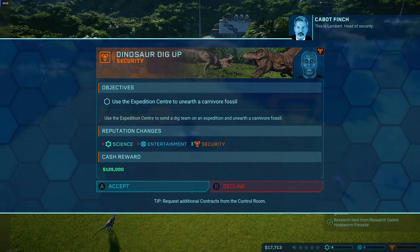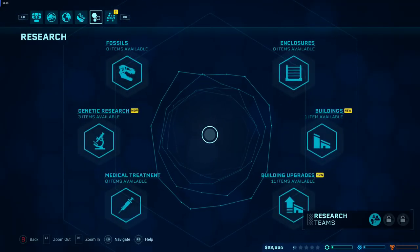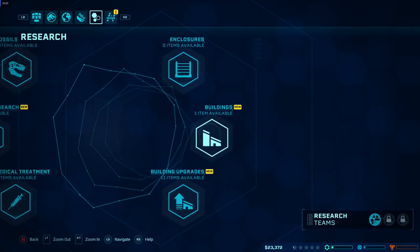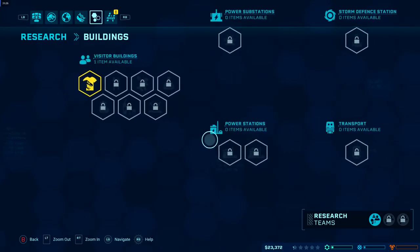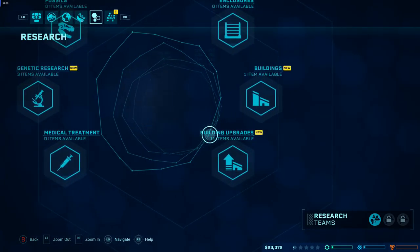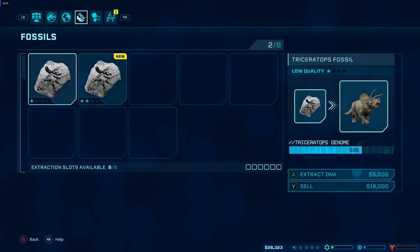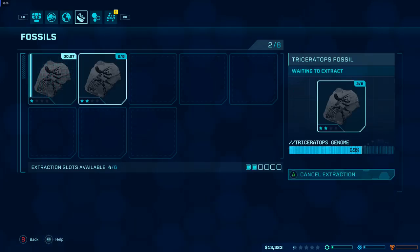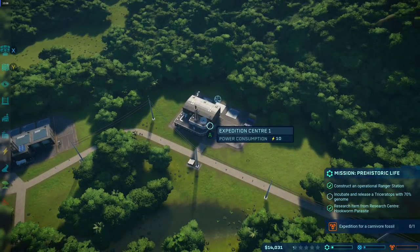Carnivores could potentially eat the rangers, but at this point there are only herbivores. If dinosaurs get free, they can run wild. The expeditions aren't just on the island — they can go anywhere in the world to find fossils. You can also buy upgrades for your island, like the ability to build a gift shop and make more money, or various buffs.